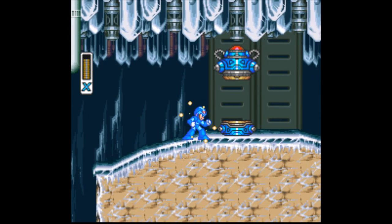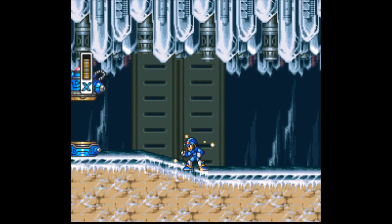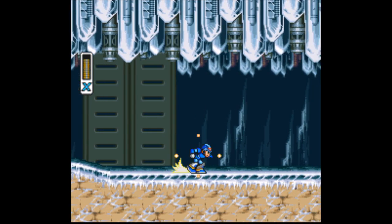Fun glitch: if you have your buster charged when you step into one of the capsules, you fire off immediately before getting out. I did get the leg upgrade. That is just cool. Never using this.